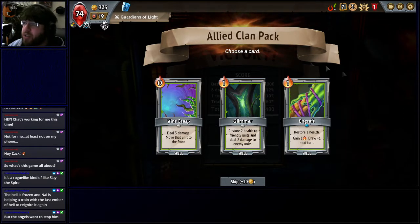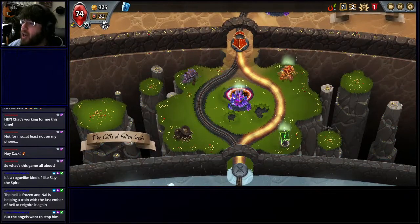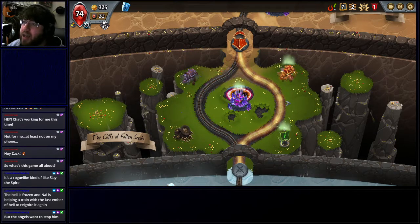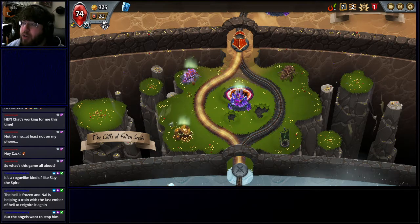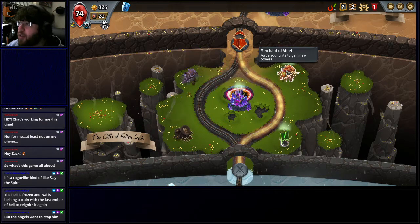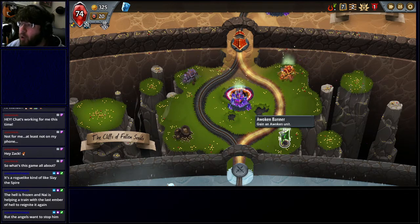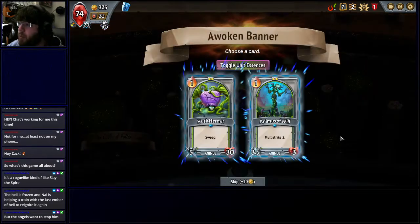So at the end of battles, I'm making decisions on what cards I want in my deck and how I want to make adjustments. I always have two tracks, and each track has a different set of bonuses. This track gives me money and access to the Merchant of Magic to upgrade spell cards. This track gives me the Merchant of Steel to upgrade creature cards, and also gives access to the Awoken banner so I can get an Awoken unit. On both tracks I can access the Divine Temple, which makes the game harder in exchange for upgrading cards.